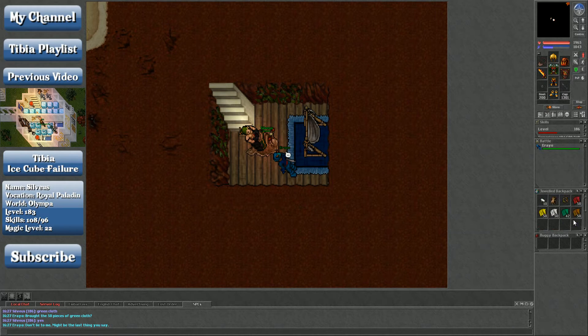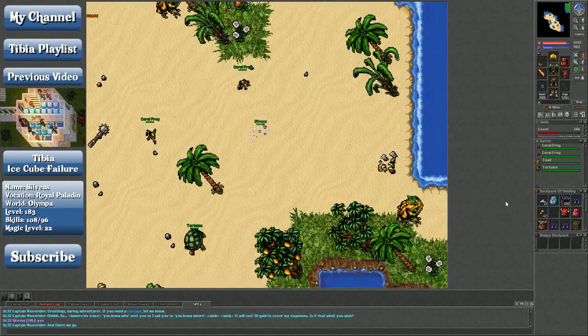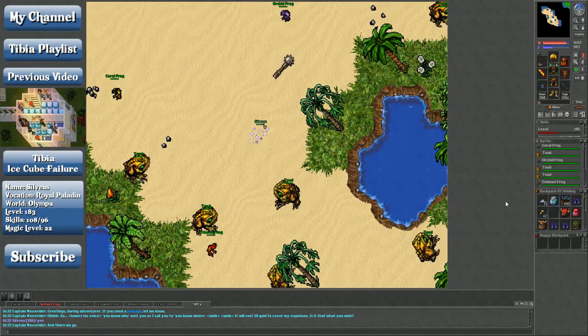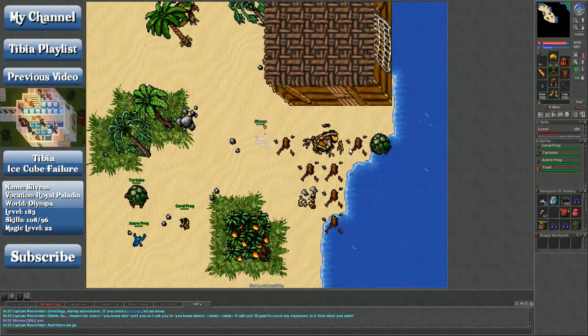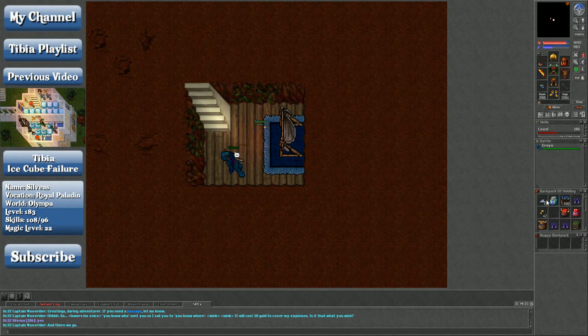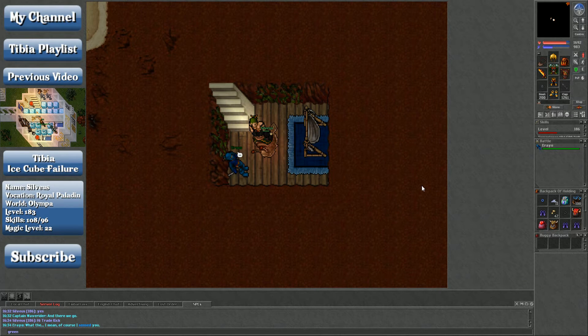I forgot to get the green cloth out of my mailbox — I had gotten 42 of them from what I'd already had plus killing 500 green gins and dropping the boss, then bought the remaining eight but forgot to get them out of the mailbox. Whoops. Green cloth — yes.